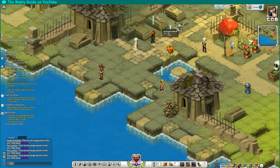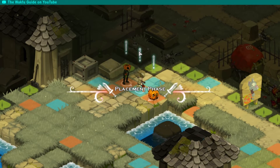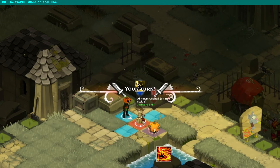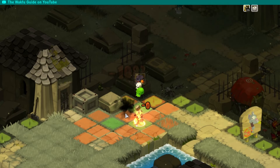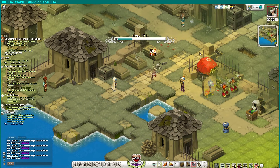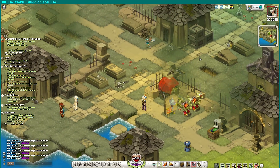What you need to do first is find these types of mobs: an Aho'in Gobble or an Aho'in Cool. I'm going to let them attack me so you can see what they do. These are the two enemy types you can find in this event.